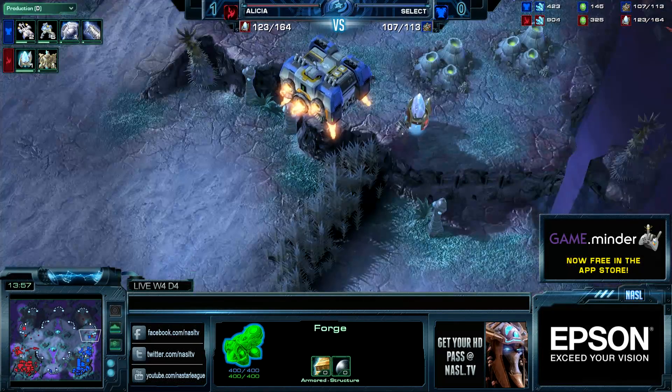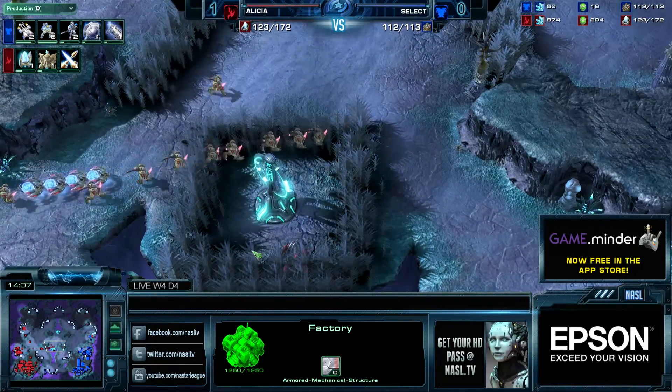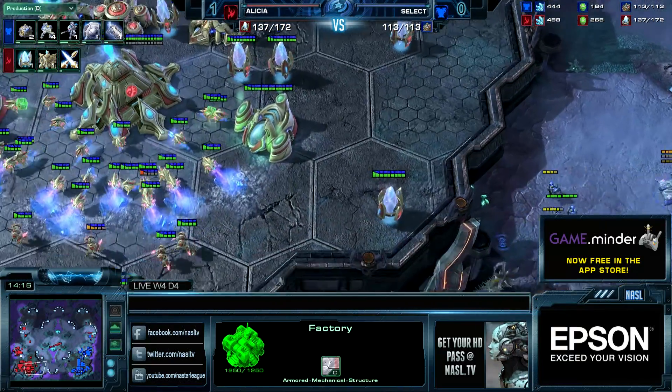In the meantime, he's taking a third base and pushing out into the center of the map. There's that plus-3 attack upgrade starting up. Surprisingly he starts attack before armor, but he's probably going to start armor as soon as he has enough gas as well. He's a little high on gas and has a ton of Zealots — a lot of units out of position right now.